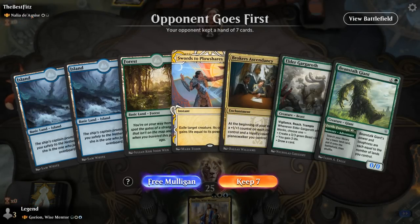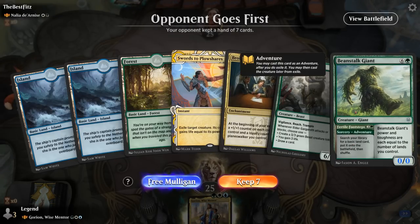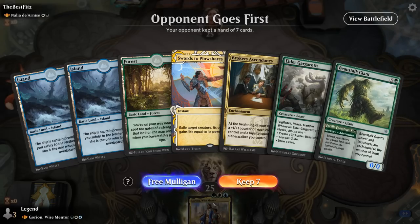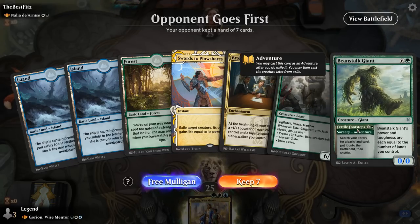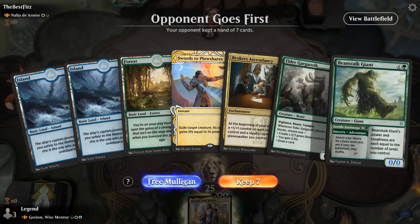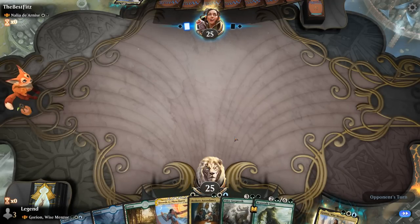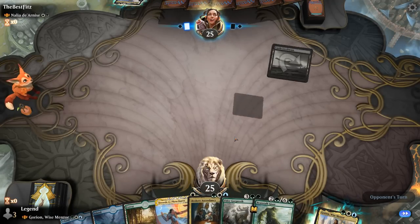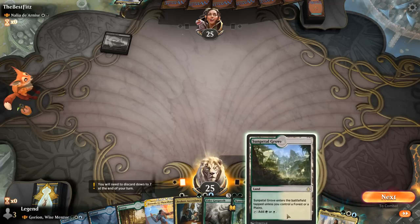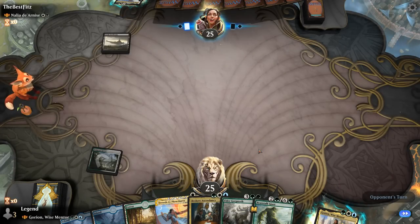We're on the draw against the party deck, which can be quite scary to face. Our hand has potential with Beanstalk being one of the better adventures, adding a ton of mana if we can get Gorion down. It could also fix for white, and if we ramp we get the land untapped, so we can cast Swords to Plowshares afterwards. Ideally we get Gorion in play first, but if not we still have the fail case of Beanstalk into Swords. We'll play the Sun Petal Grove and then be able to play Gorion into Beanstalk, maybe casting Swords next turn if needed.